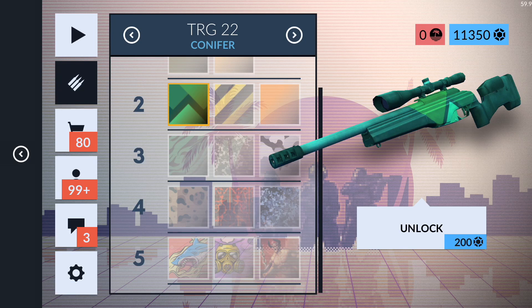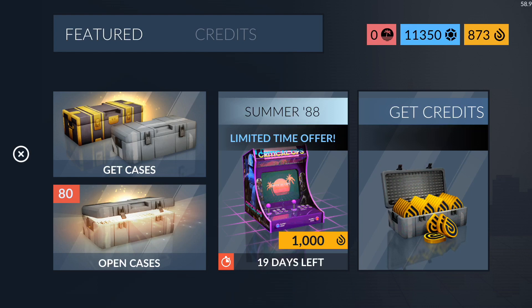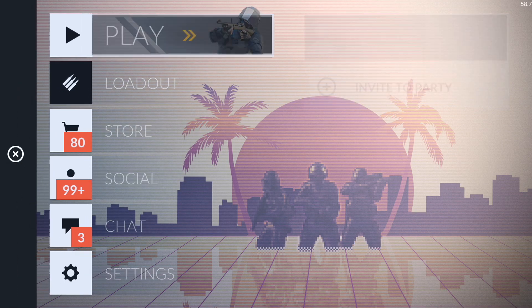Of course there are going to be missions and milestones with the new TRG-22. For today's video we're mainly going to focus on these three new skins. I have 80 cases and we're going to try to get them. I have enough duplicate credits to buy all of them right now, but I'm trying to save those for a knife. So we'll open the 80 cases — hopefully we get a knife or at least enough duplicate credits to buy two of these skins.